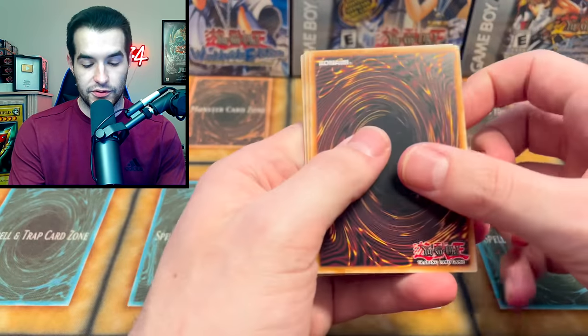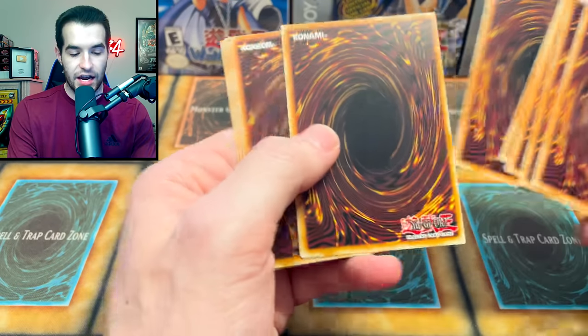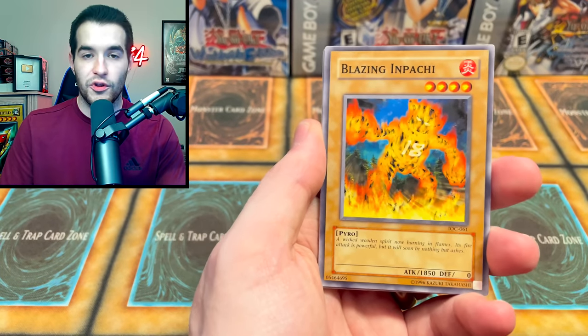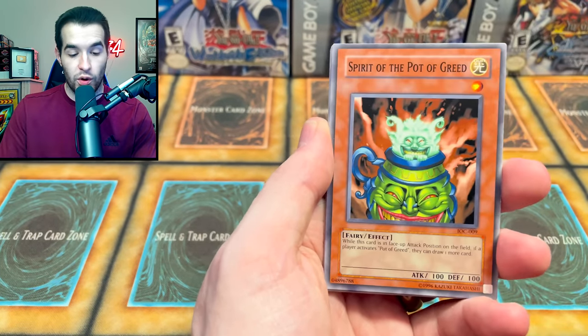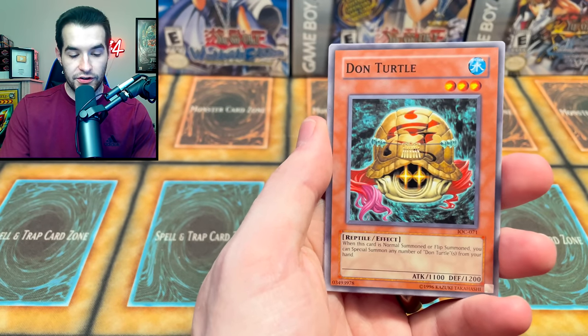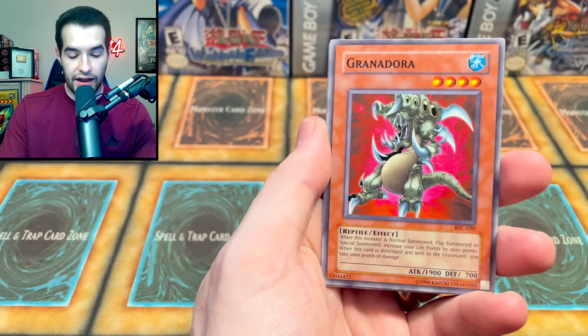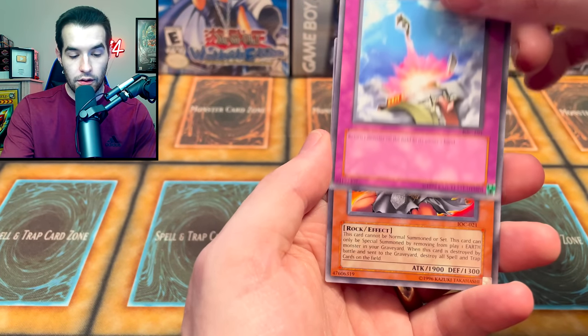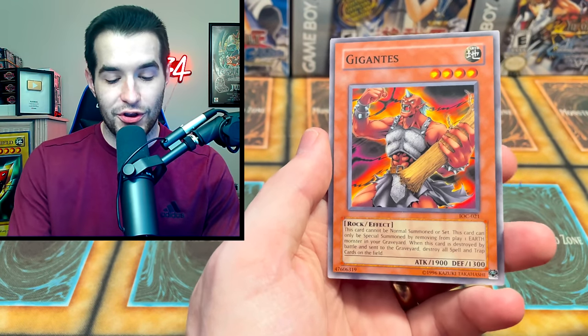On to the IOC - we're supposed to IOC it up and try to get those CEDs, those BLS's. We got a Stealth Bird. We've still only pulled BLS once, so all those packs, one time. Spirit of the Pot, Greed, Coach Goblin. Where's the Manju? Energy Drain, A Dawn Turtle, the Compulse - that's a good card - and Gigantus, another good card, but it's just a common. On to the next.